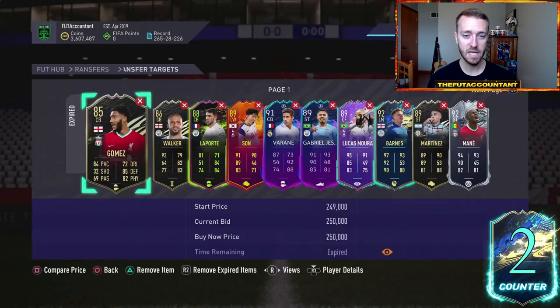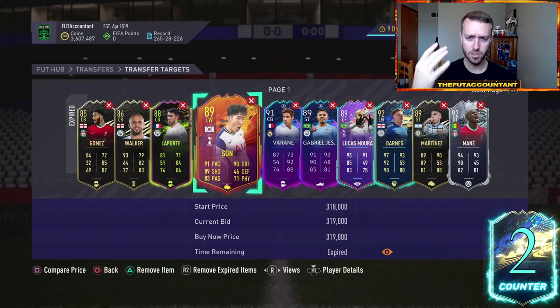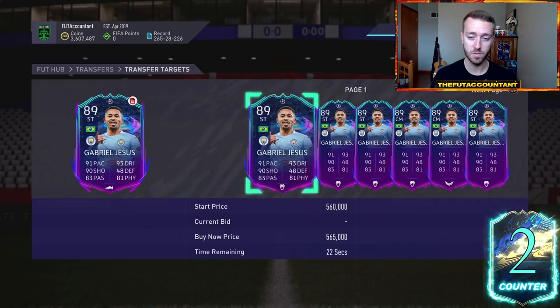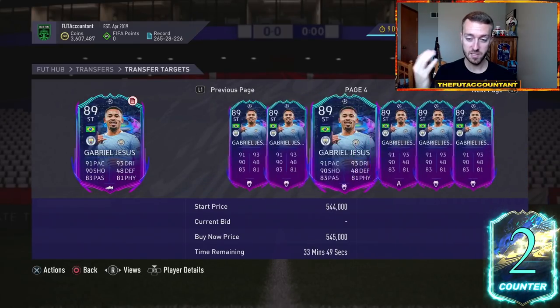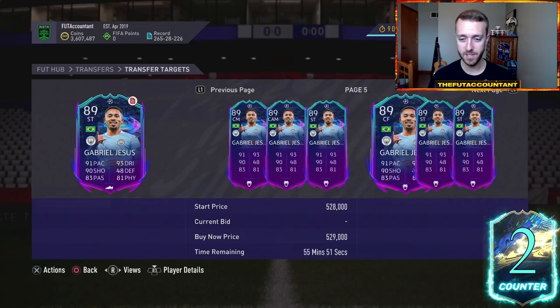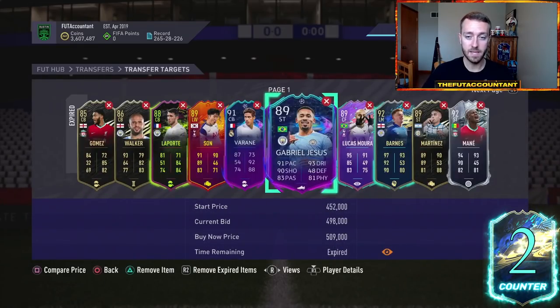When looking at what specials to buy: big names, rarity, and good meta-looking cards. Depending on what happens with UCL today, this Gabriel Jesus road-to-the-finals card — if PSG win, this card could be a smashing buy: 91 pace striker with 90 shooting and 93 dribbling. If this card drops 40-50k because City lose and the upgrade potential is gone, that would be a card I'd 100% look into for the Premier League links — a lot of main City players are going to be in the TOTS team.